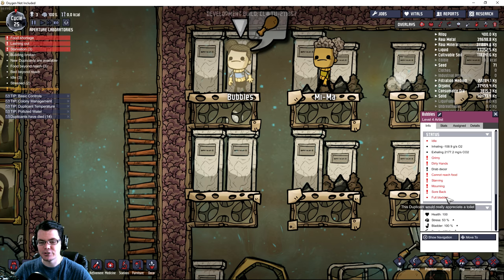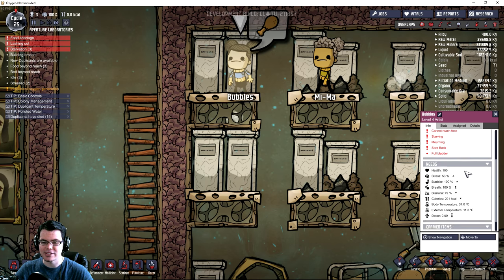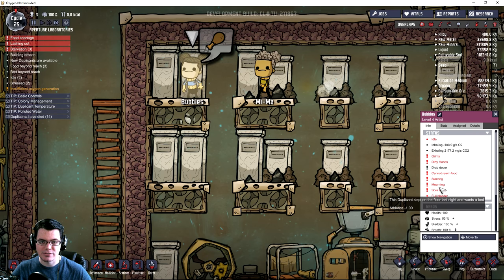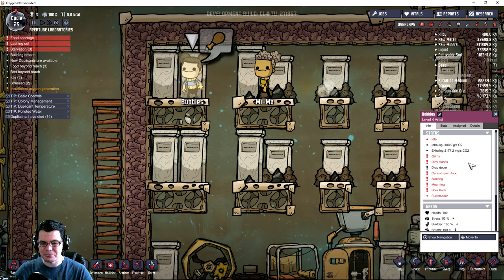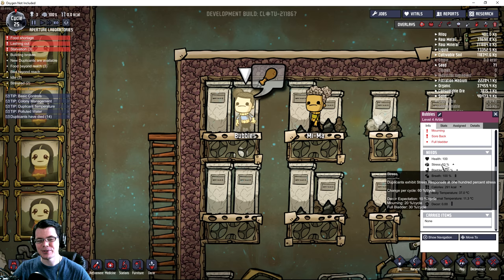And then a full bladder — this duplicate would really appreciate a toilet. Other stats not shown here: suffocation, cold, or hot are also ones as well. So there's plenty of things that can negatively affect your duplicate. If we take a look at stress, change per cycle is currently at 60%: decor expectation is 10%, mourning is 20%, and full bladder is 30%. So needing to go to the bathroom is actually more stressful than death. Surprising, huh? I don't know about your priorities, Bubbles.